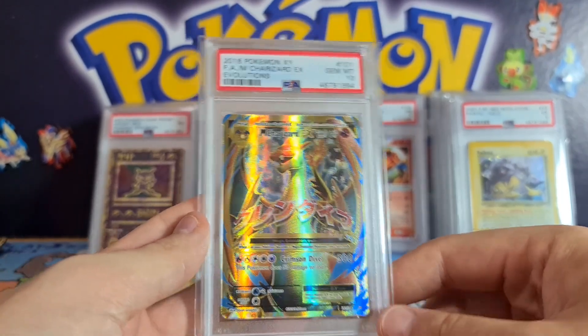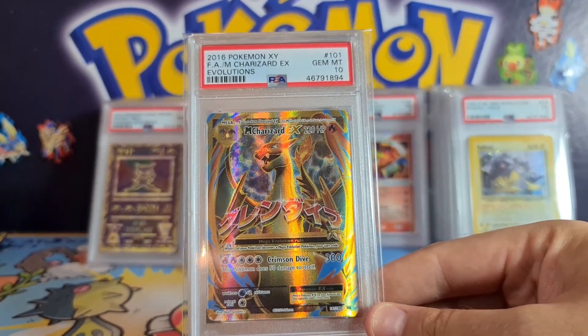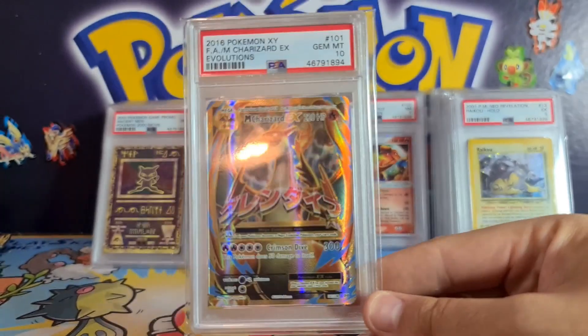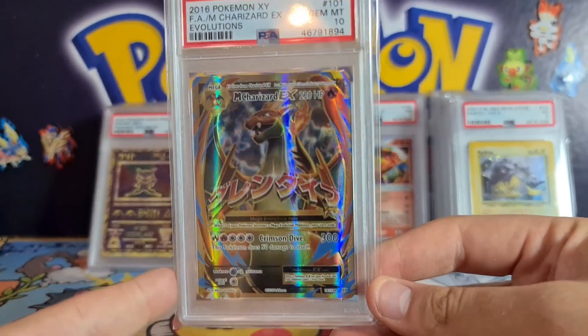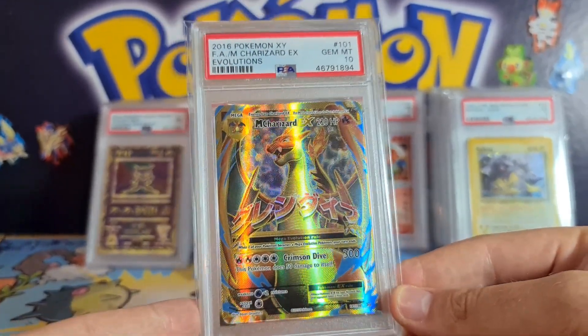Last but not least — another PSA 10 Gem Mint Evolutions Charizard EX full art. If you can get these from the first or second print run, they're normally amazing quality. Very happy with this PSA 10 — around £140 or $170 as a PSA 10.